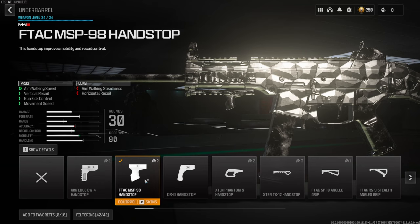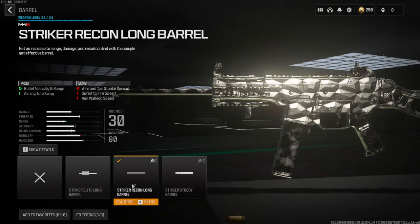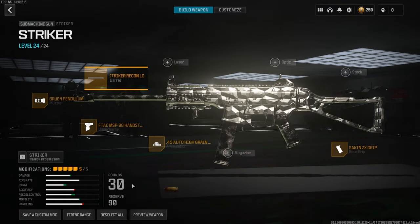Over on the underbarrel we're going to be going with the FTAC MSP-98 Hand Stop. This gives you aim walking speed, vertical recoil control, gun kick control, and movement speed. Over on the muzzle we're going to be using the Bruin Pendulum — this gives you gun kick control, vertical recoil control, and horizontal recoil control. And over on the barrel we're going to be going with the Striker Recon Long Barrel, which gives you bullet velocity, range, and aiming idle sway.